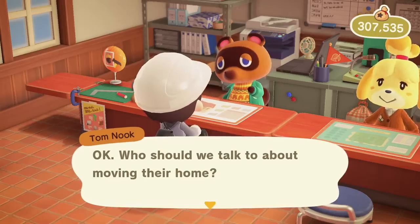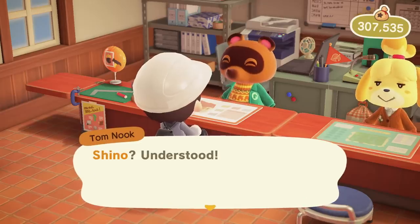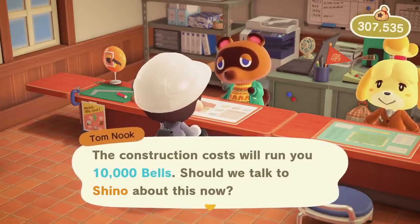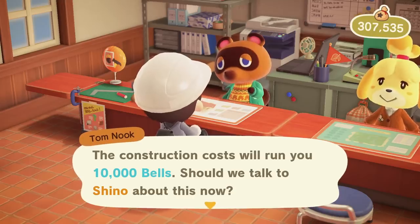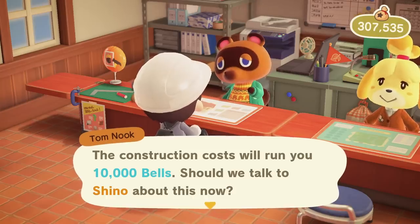At number ten, another great quality of life improvement: Tom Nook has decreased some of the moving fees required when you need to move a villager's house. It now only costs 10,000 bells to move a villager's house rather than the original 50,000, and I believe there might be some other changes as well. This is so helpful because I find myself moving villager homes a lot, and the fact that you'll need to spend a lot less now makes the whole process a lot smoother.